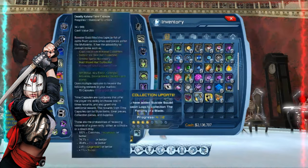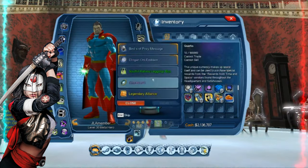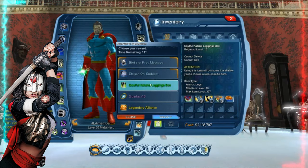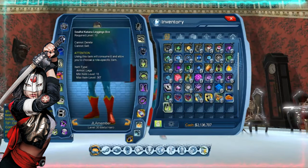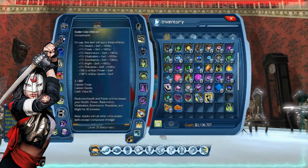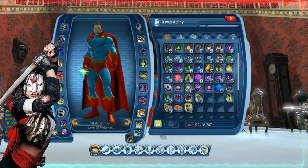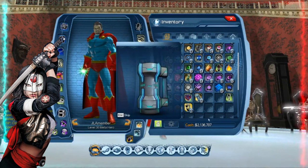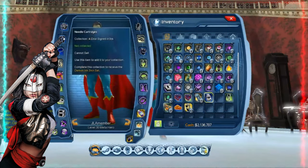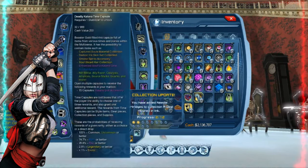I know it's annoying to keep consuming them as you go, but money. Okay, so we're going to get our first piece. I always try to keep them over here so as I'm opening I can see this area. Now that one says 'A Deal Signed in Ink', so I'm guessing that's the Demon Soul Ink.